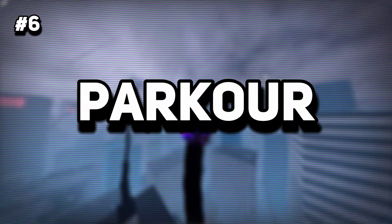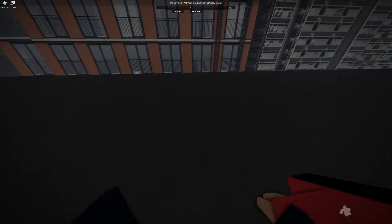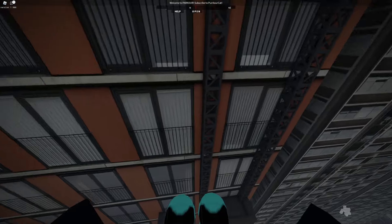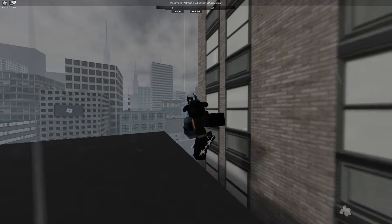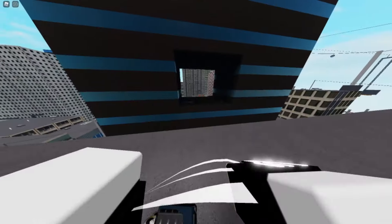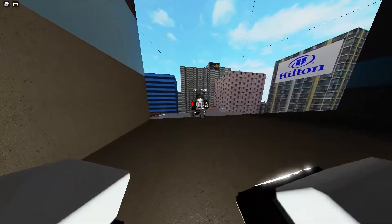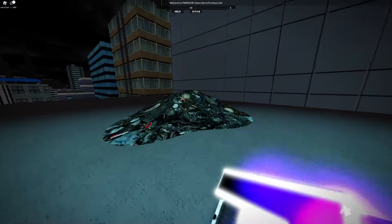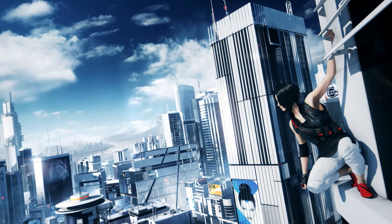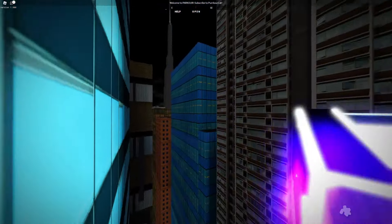Kicking off our countdown at number 6 is Parkour, a game that truly lives up to its name. Imagine vast cityscapes specifically designed just for parkour enthusiasts. This is where you get to experience some of the most authentic free-running available on Roblox. What sets Parkour apart isn't just its expansive urban playground, it's the game's great first-person graphics. Players are treated to a visual experience that's as close as Roblox gets to the iconic Mirror's Edge. So if you're looking to test your skills in a game that feels both expansive and exhilarating, Parkour is the perfect place to start.